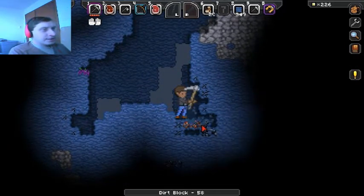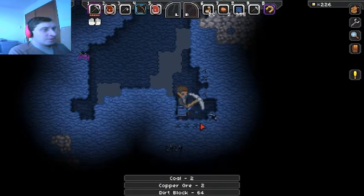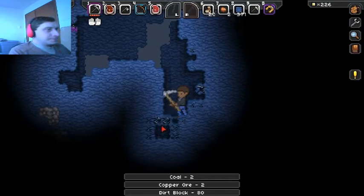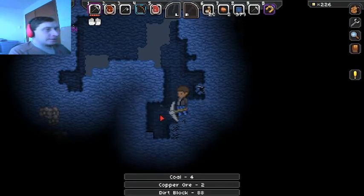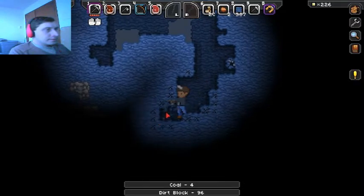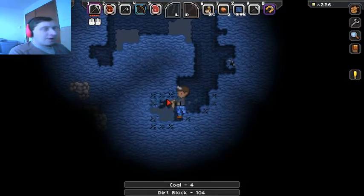It's vital to place torches because as soon as night hits none of this is going to be visible. There's some more coal — most excellent. I hear monsters and things. Let's dig out some of this so I have more artificial lighting.